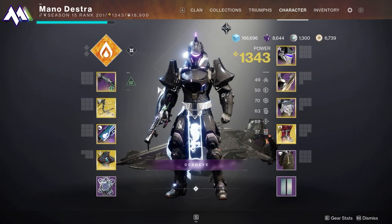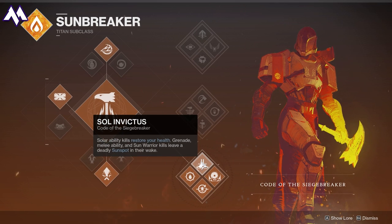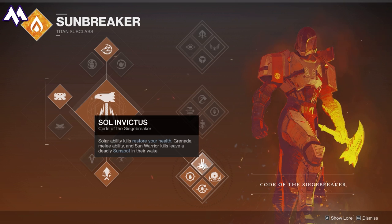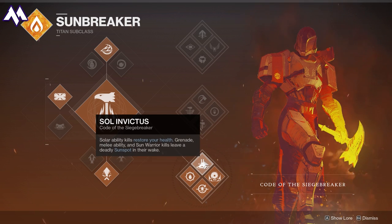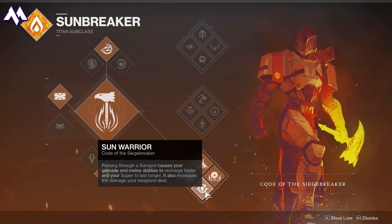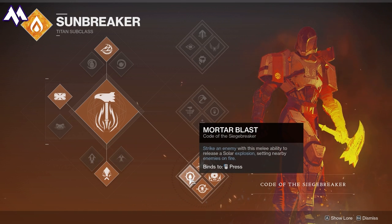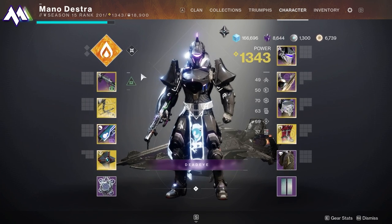We're going to be using two main subclasses on our Titan: the Sunbreaker and the Sentinel Titan. I'm going to use Bottom Tree Sunbreaker because of the ability to create sunspots. If you use a grenade, a melee ability, or any super ability, you're going to leave a sunspot. Kills from those solar abilities will restore your health and leave a sunspot in their wake. When you stand in a sunspot, you'll throw your hammers faster. When you pass through a sunspot, you recharge your melee and grenade abilities faster and your super lasts longer. It also increases weapon damage, and you'll see that in the first boss encounter. You can also strike an enemy with a melee ability and it will release a solar explosion — pair that with Dune Marchers and you've got fire and lightning, a very cool combination.